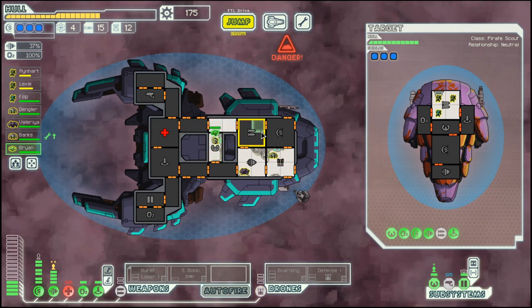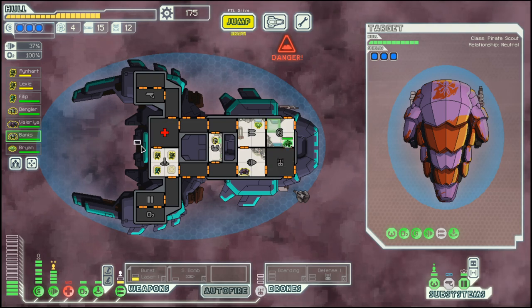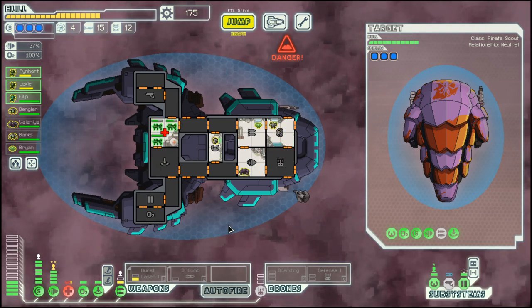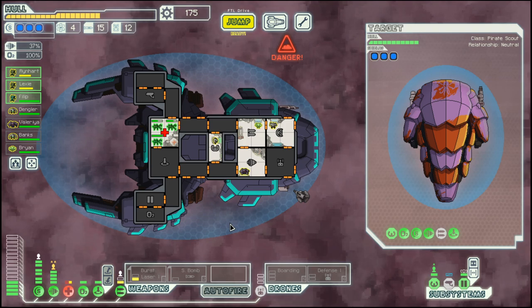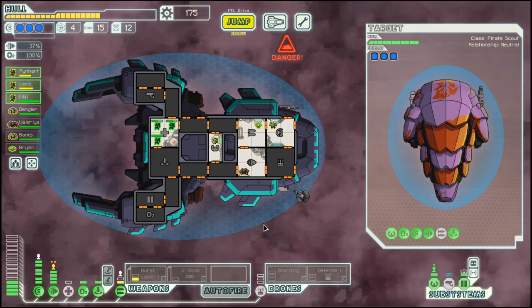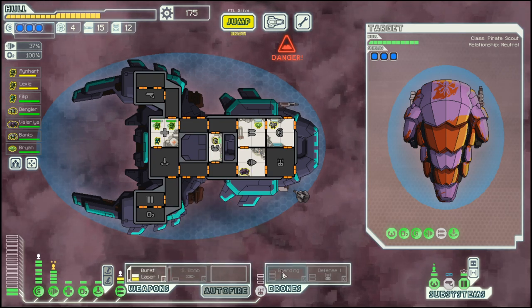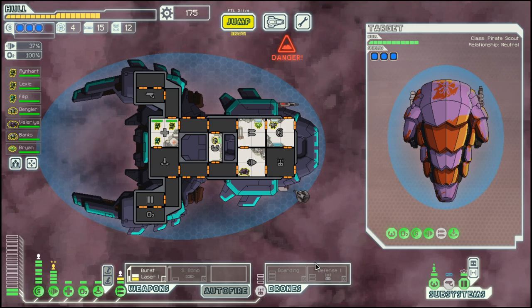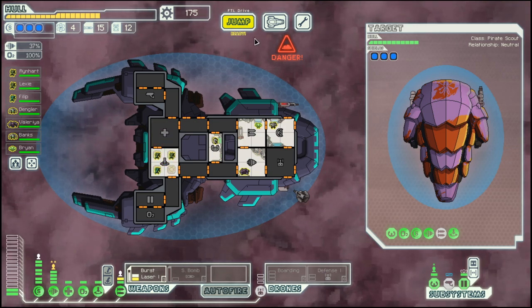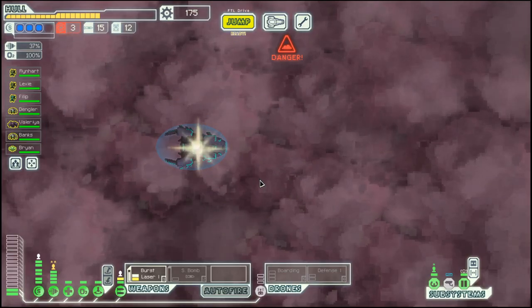So we will put the Sultan on weapons. That gives us one extra power bar there, which is a good thing. We were struggling a bit powering everything that we want.